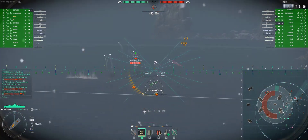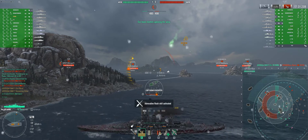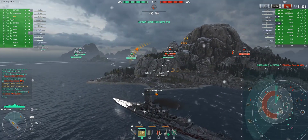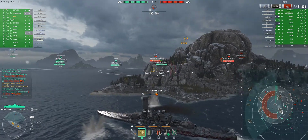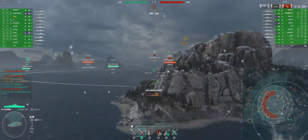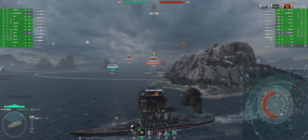The AP on this ship is amazing, as you're going to see right now with this Fiji that just came into my range. I decided to go here and blap — devastating strike, bye bye. One of Luigi's special abilities has already activated, increasing my firing range from 18.1 kilometers to 19.6 kilometers. That is a huge boost, especially for Italian ships that have very short range — this is an amazing ability.